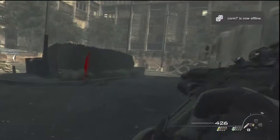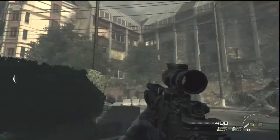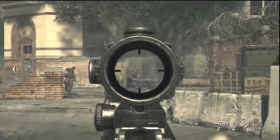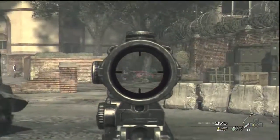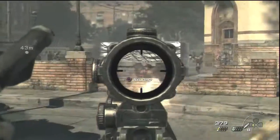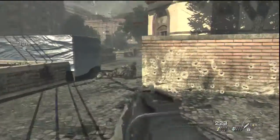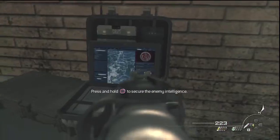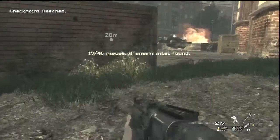Intel location number two for the map Goalposts: you're going to go between these two buildings — the roughed-up looking building and the clean-looking building — all the way to the far wall. Kill these guys as soon as you go past the first barrier, then go past the second one on the right, and it's going to be on an ammo crate type of thing right there. That is Intel location number two in Goalposts.